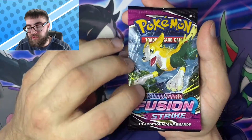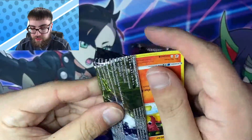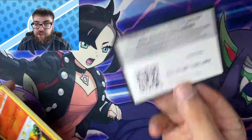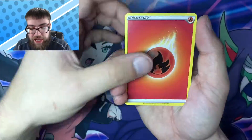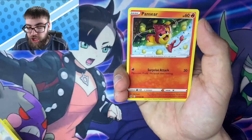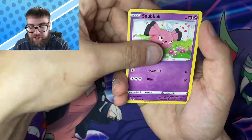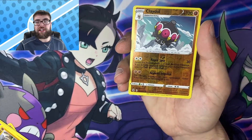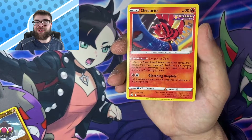Last pack of Fusion before we hop into the Evolving Skies. Let's end off on a high note — we've had five good hitters from this set already. We got Fire — Charjabug, Judge, Pansage, Goomy, Arrokuda, Snubble, Geodude, a Reverse Claydol, and to end the box, a non-holo Oricorio.